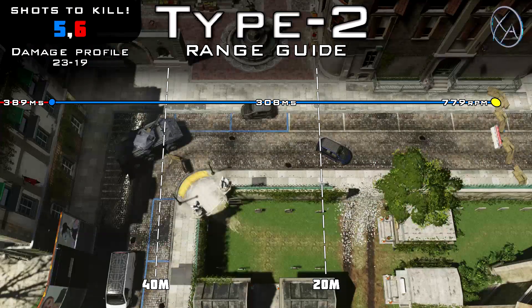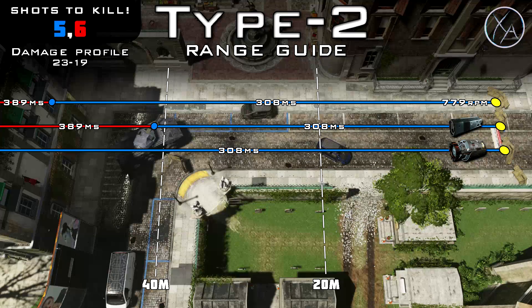Getting to our ranges, this is where the Type 2 really excels. Its 5-shot kill range is insane at 58 meters, which is long beyond most gunfights — there are very few practical lines of sight beyond this range. It's almost always going to be a 5-shot kill. Popping a suppressor on there will reduce it by 25%, and even though that's a pretty decent reduction, it's still an amazing range and will still be a 5-shot kill at most ranges.